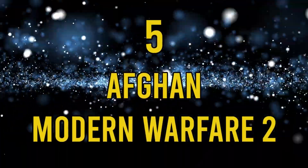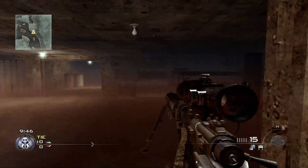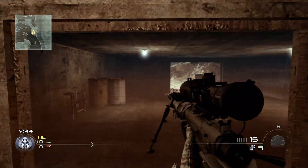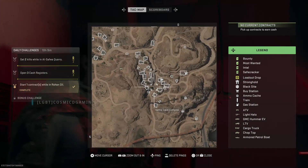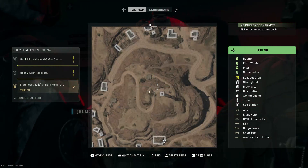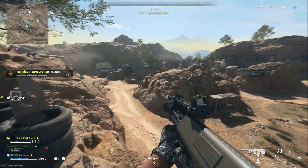Number 5: Afghan, Modern Warfare 2. Afghan seems to be a map that divides COD fans. Personally, I loved it — it was one of my go-to maps for nukes, and I was delighted to see it make a return in Al-Mazra. It's found at the cave system to the west of the map, not too far from DOME and the observatory. Go to the following marker, and you can see Afghan for yourself. There is one glaring exception though, and that's the iconic crashed plane that was in the middle of the original map.